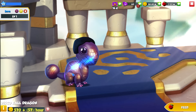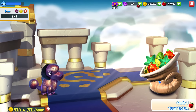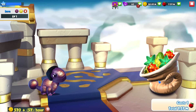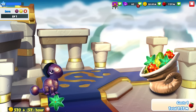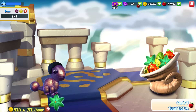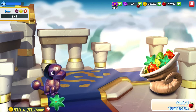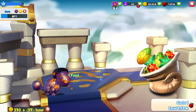We bred this guy by enchanting a Rocker Dragon to level three and a Magnet Dragon to level four, then breeding them together and hoping we got this little guy. We did get pretty lucky and got him pretty fast. With the current holiday cheer event going on, he was really useful for some extra points as well.